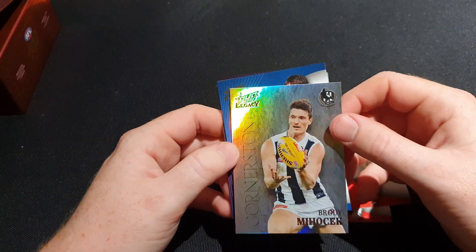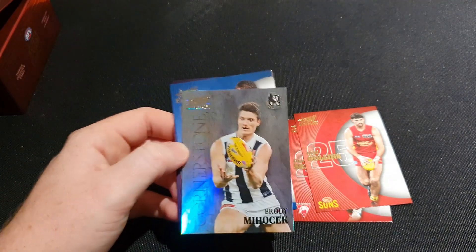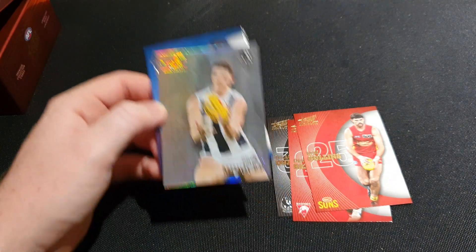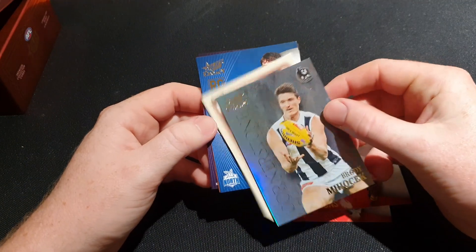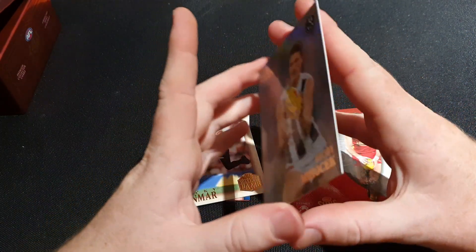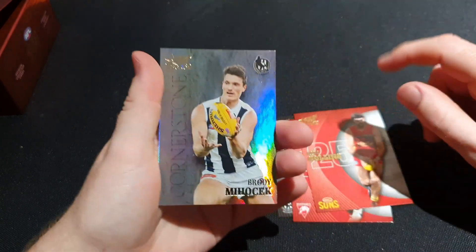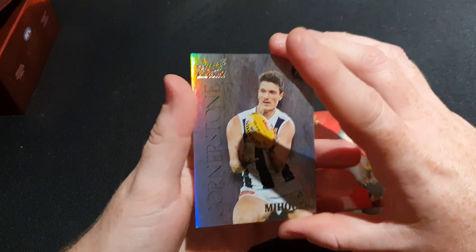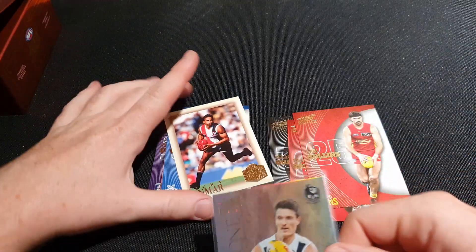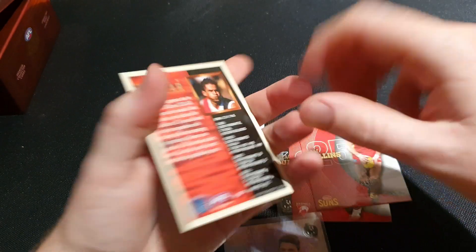It's a Cornerstone - Brody Mihocek! Let's have a look - these are one per 24 packs, so one per box. It's numbered 28 of 85. Welcome Brody Mihocek! Let's sleeve this one up. We also got Nikki Winmar Hall of Fame not numbered, George Wardle rookie base, and Tom Emmett rookie.